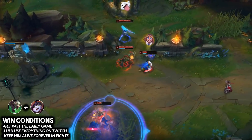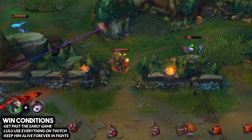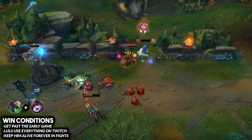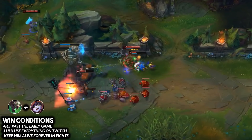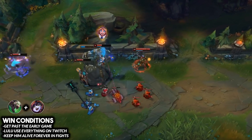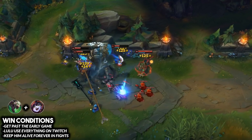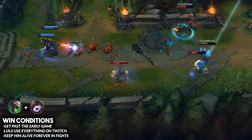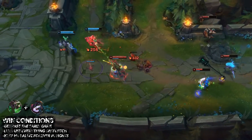There's a great surprise factor, especially in lower elos where people don't respect Twitch's stealth. Once you reach mid to late game, play this like the Janna-Aphelios combo — as Lulu, just sit beside Twitch and throw everything on him. If Twitch can position well in fights, you should never really lose mid to late game fights with this duo.